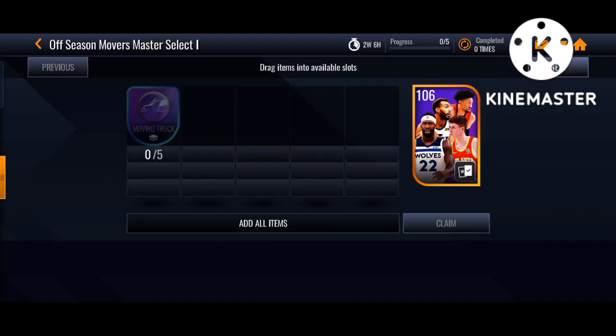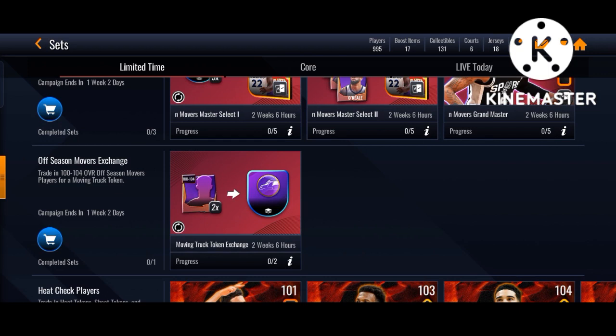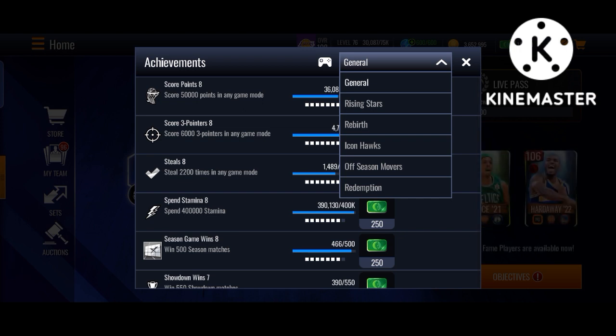Let's click on this. We need 5 Mover Trucks Tokens to get a 106 Master for free. Let's see how we can get this token — tap on that icon, go to General, and click on Off Season Master.